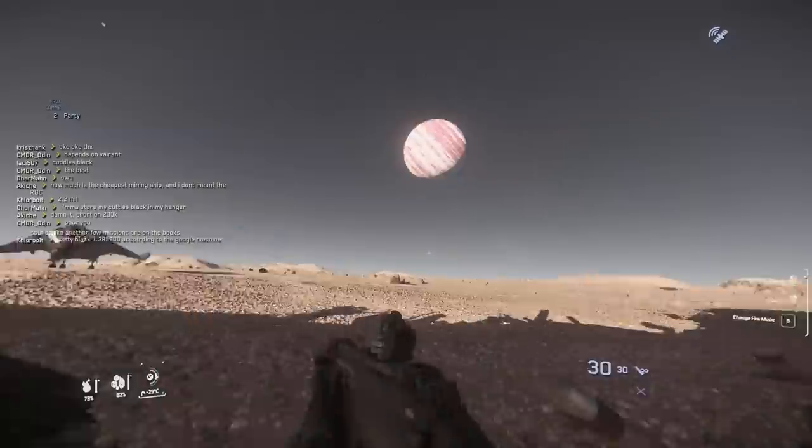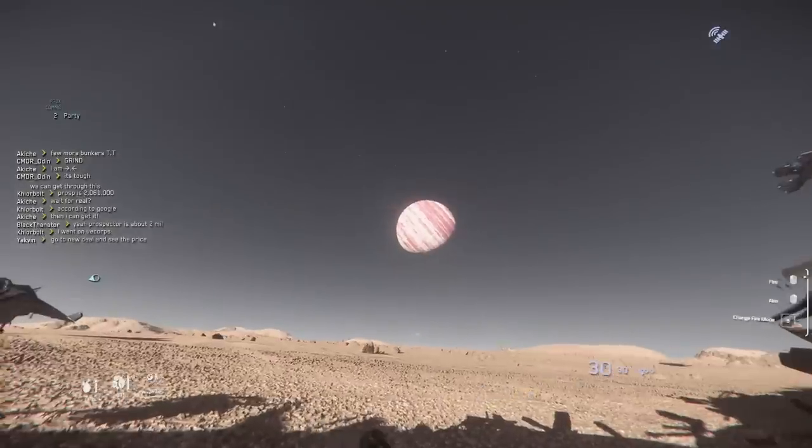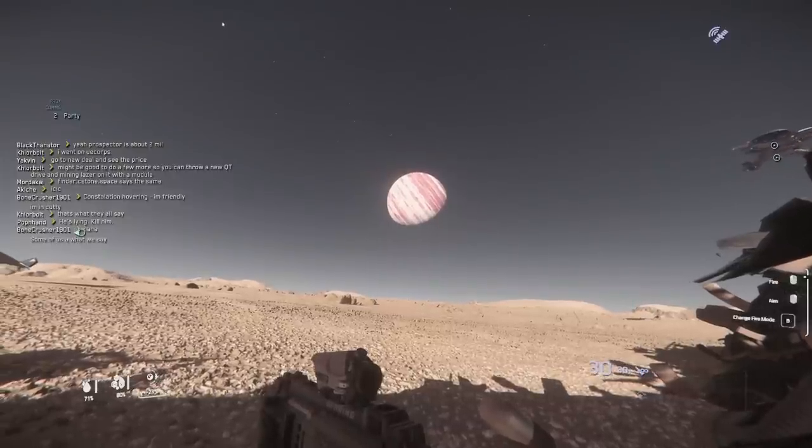But there's more — because yeah, you guessed it, you can totally use this to steal ships. Let the guy in the Cutlass scope the place out, then he'll tell the Taurus guy that nobody's here, and then the Taurus will land. I think he's checking the terminal — he is, he's checking it out for the Taurus. The Taurus has got stuff on that ship; he might even see me right now, he's looking right at me.